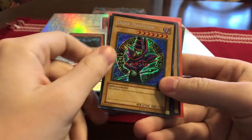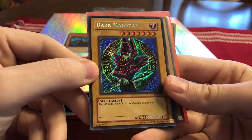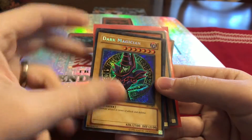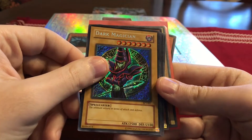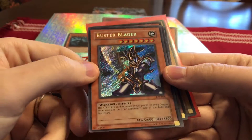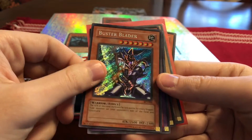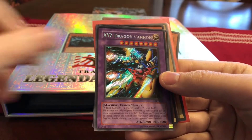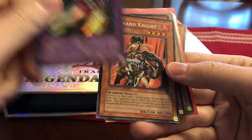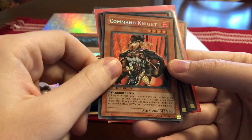Next we'll go over some tin cards. Dark Magician from 2003, I believe. Another one from 2003 — one of my favorite cards — Buster Blader, XYZ Dragon Cannon.